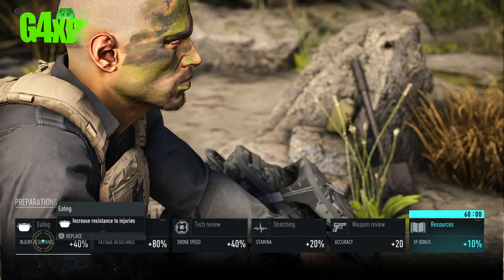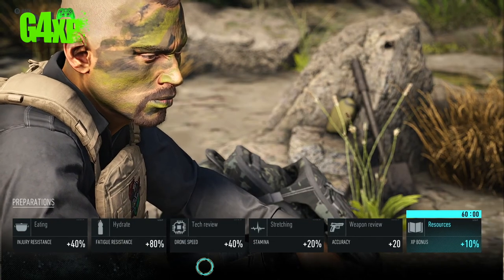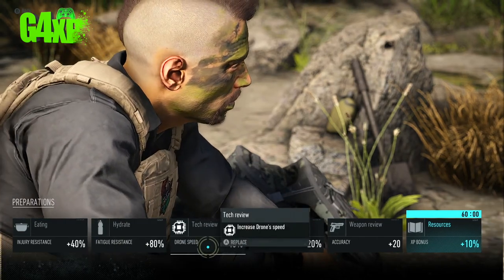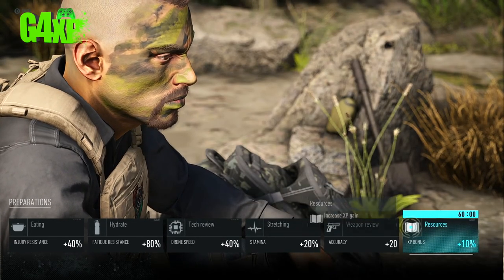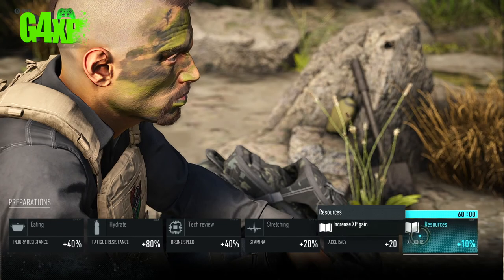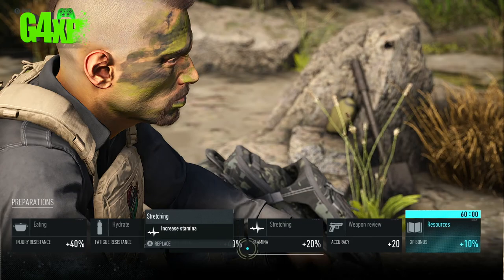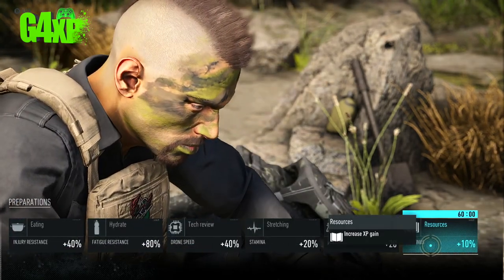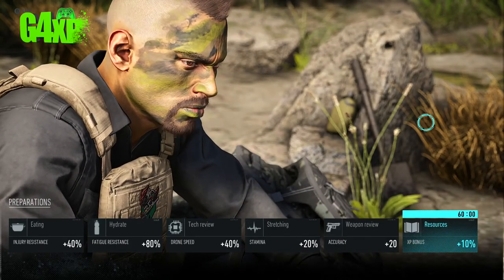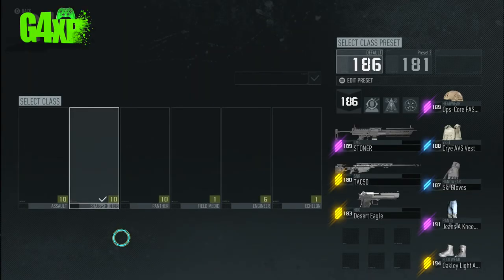The other available boosts include increased resistance to injuries, increased endurance, increased drone speed, increased stamina, and weapon accuracy. The last two are the ones I use the majority of the time. You can see the various percentages of advantage each gives you — always do one of these when you come into a bivouac.